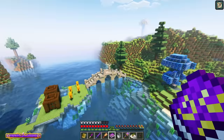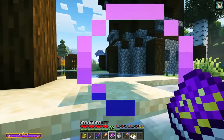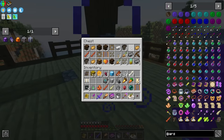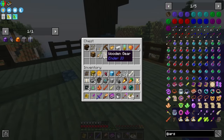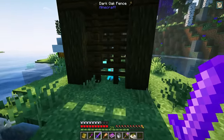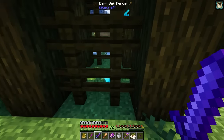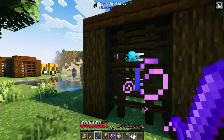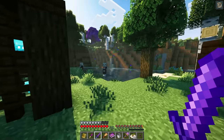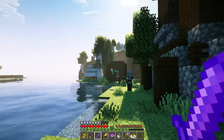I found myself a pillager encampment — this would be ripe for the reaping of a bad omen. There are some smithing templates in here, which are always worth grabbing, some Laser IO steel, and a few jewels. There are some allays that are stuck here, and an iron golem. I want to leave the allays here for now because I don't want to accidentally lose them. Eventually we could put these in jars from Ars Nouveau — they have special operations they can perform inside the jars. I promise I will come back and free you.